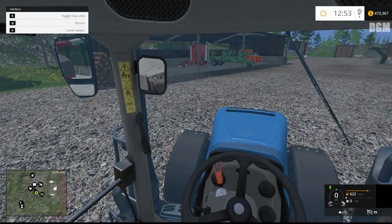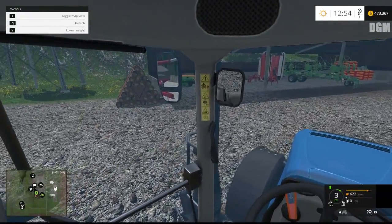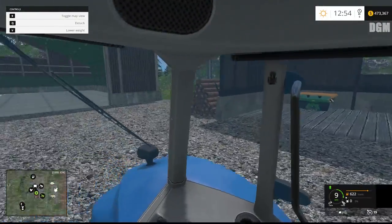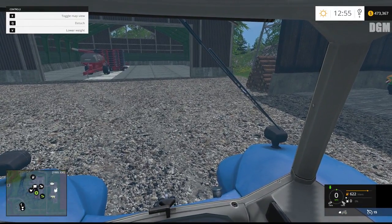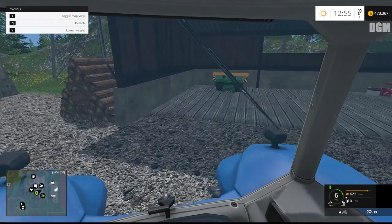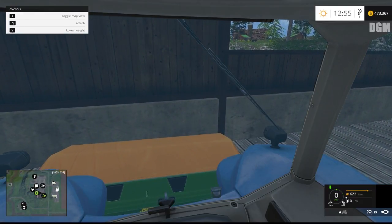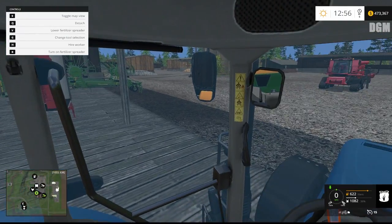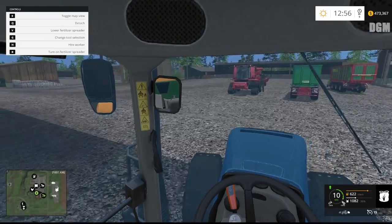Let's find our fertilizer sprayer, which is around here somewhere. There she is. And hook her up. So it is 36% full, which should be plenty for a fertilizer sprayer to go spray the one field.